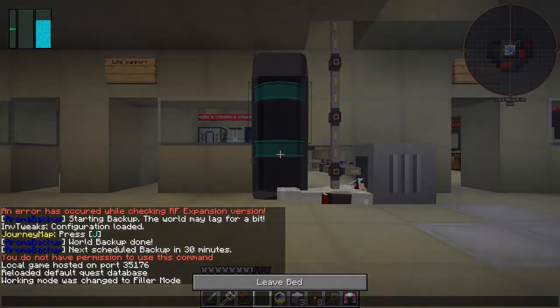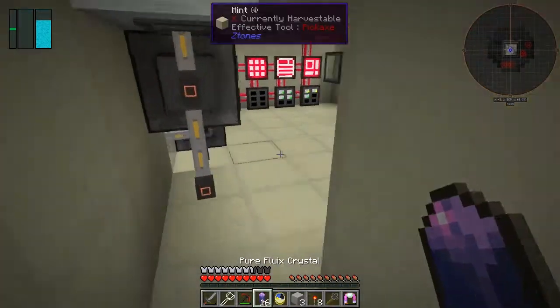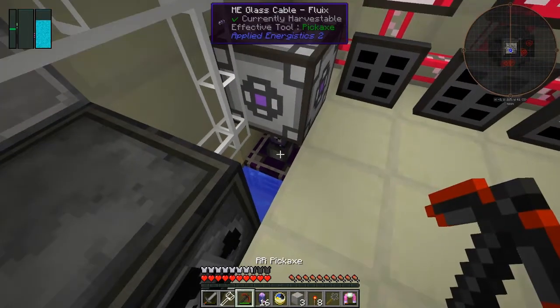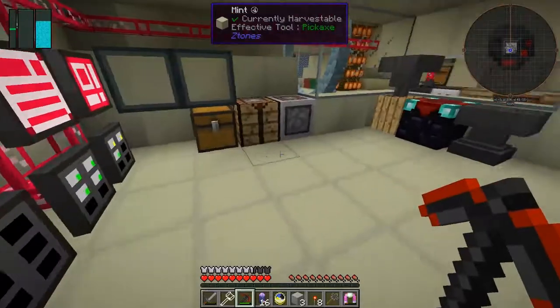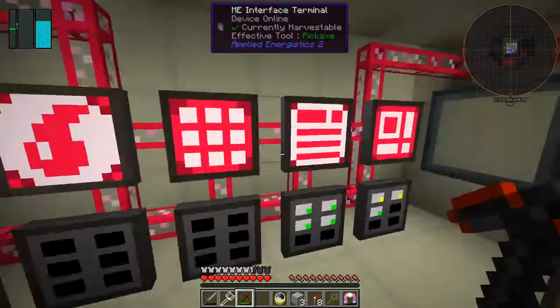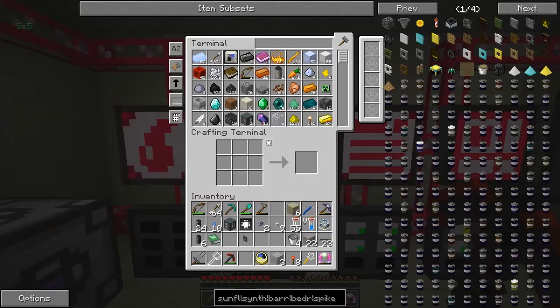Let's have a look — they've come out now, so they're finished. Fantastic. Let's just remove this pipe from in here. We've now got our 16 pure fluix crystals. I want a chest — what did I do with those chests I made earlier on? I've got another book here: Open Computers Manual. We've now got Open Computers in here!